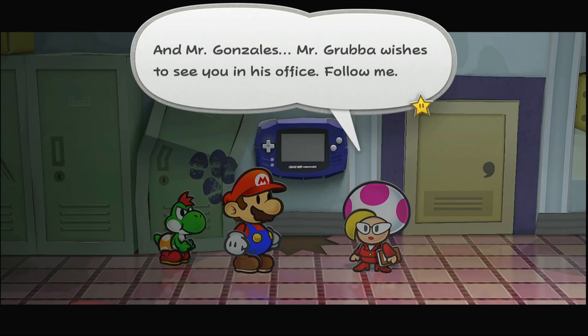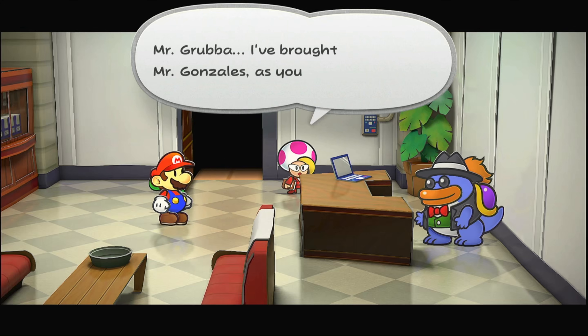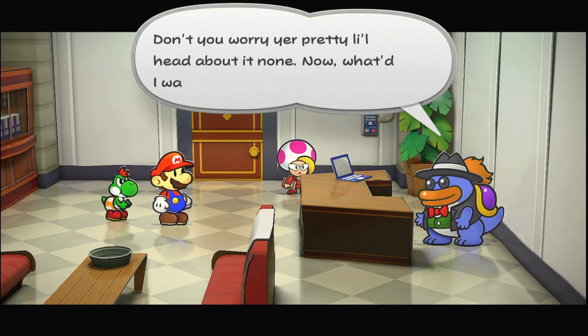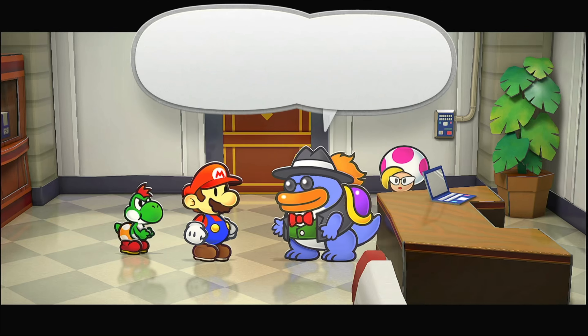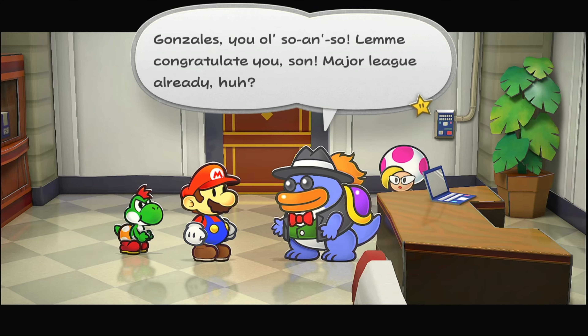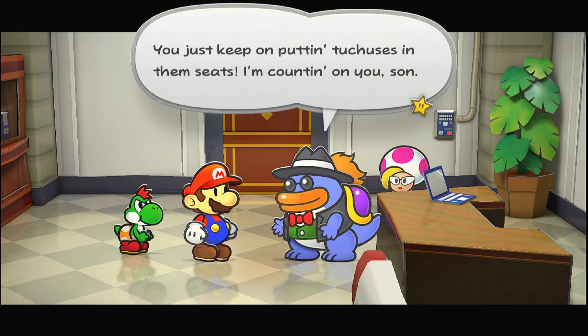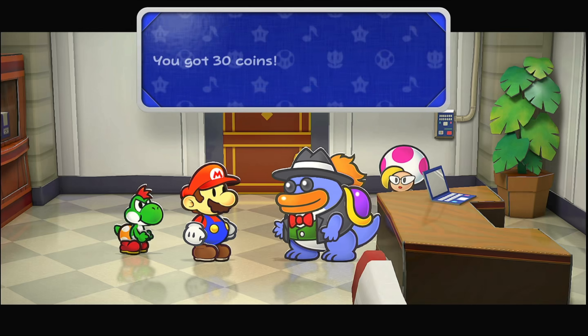Hello, Grubba. He looks a bit angry - oh, he's surprised. Mr. Grubba, I brought you Mr. Gonzales as you requested. Ms. Jolene, you mind your manners now - we knock around here, Missy. I apologize, Mr. Grubba. Let me congratulate you, son - major league already! I had a feeling you were going places, and dang, I love it when I'm right. You just keep putting touches in them seats. I got a special little something for you. Got 30 coins!